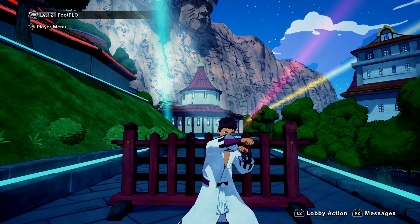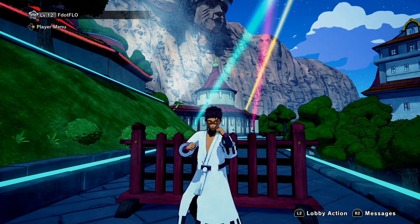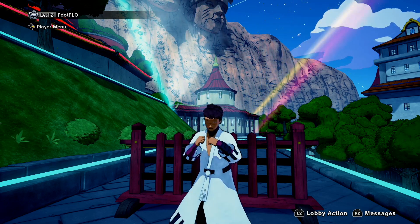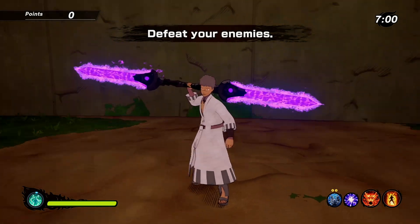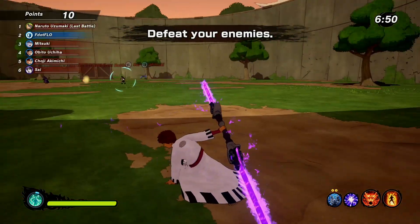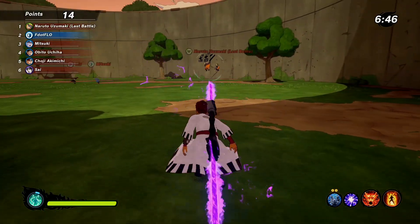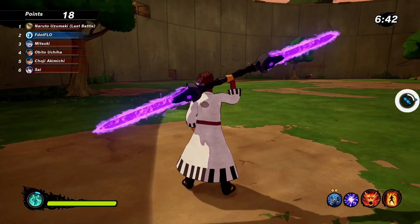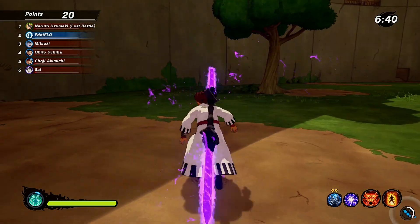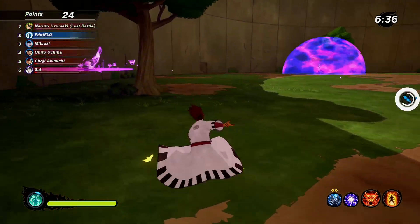Alright, now to transition to the purple moonlight sword. This sword is a little more different than the blue — for one it looks a lot cooler. Now the heavy is a lot more different just because you throw it out in front of you instead of around your body, so it takes a little longer for it to come back, which means you're open for a counter. You can also spam the heavy just like the blue moonlight sword.